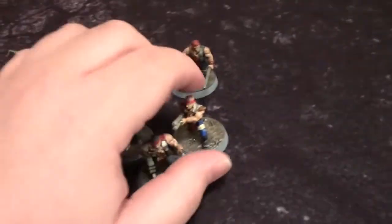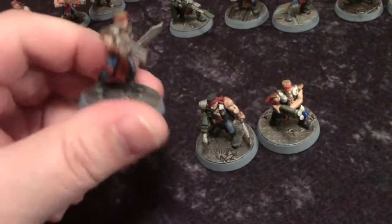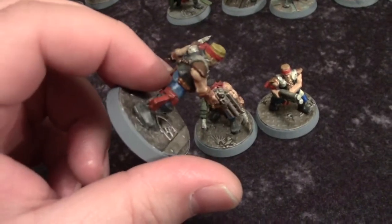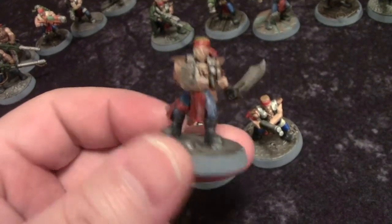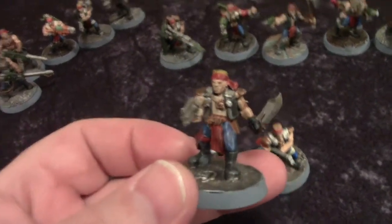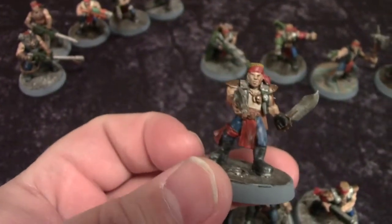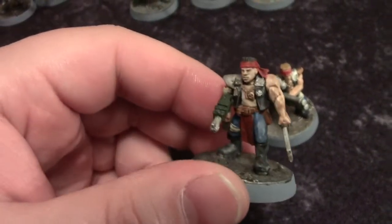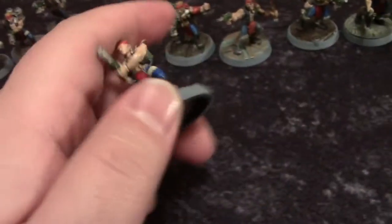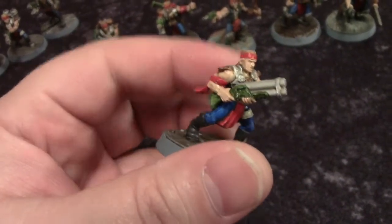Now let's talk about the juves. These guys are mostly from the original lineup. This guy is a straight-up original Necromunda box set juve — stub gun and knife, the classic 1990s punk look with sleeveless vest. This next one is mostly the same except we cut off the left arm and replaced it with a Katachan arm with a bayonet just to break up the similarities. This third guy is an original House Orlok figure from the box set carrying a pump-action shotgun.